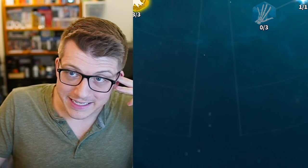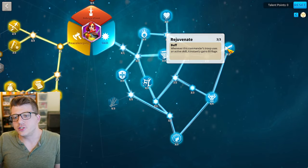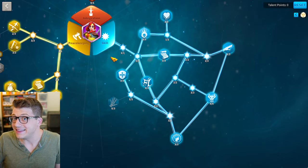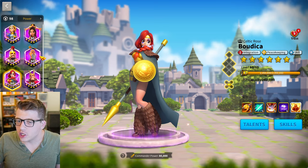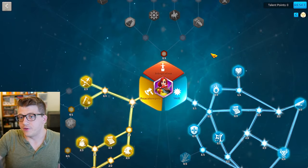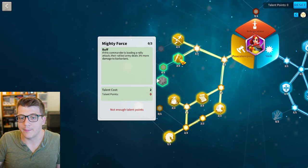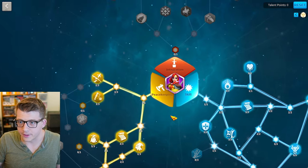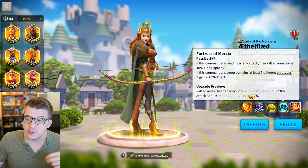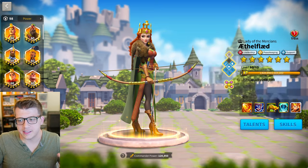For taking on forts you want Rejuvenate, Burning Blood, Tactical Mastery, and Heraldic Shield, plus all the peacekeeping tree talents. Whether using Lohar, Budhika, or Ethelflaed, the Mighty Force talent gives you 9% more damage to the fort, which is very important. A key benefit of using Ethelflaed as primary for rallies is that her fourth skill gives you more army capacity for that rally, which becomes valuable as you progress.